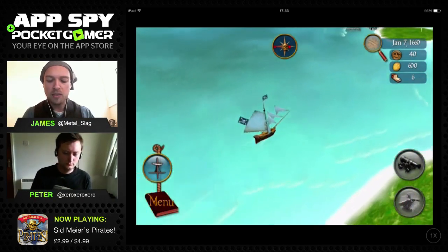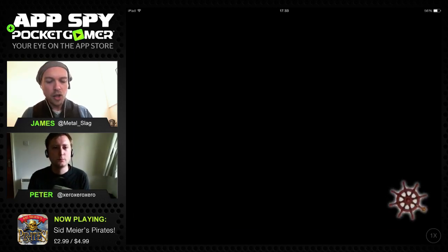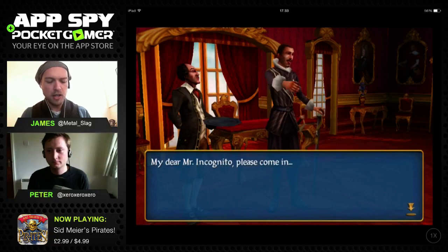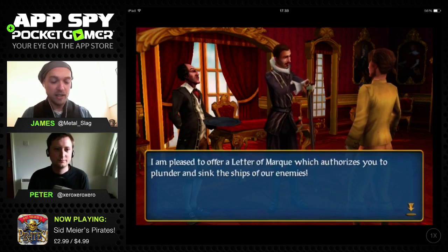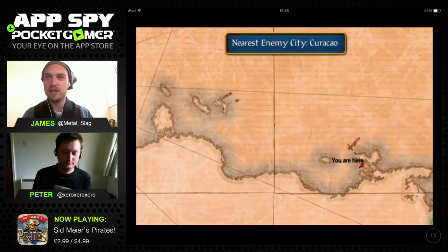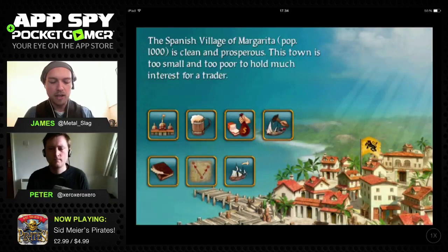I've sailed into Port Cumana and now set sail for another island. I can choose to enter or move around areas. I've tapped into the Spanish village of Margarita - it's clean and prosperous but too small and too poor to hold much interest from a trader. A menu option says they're at war with the English, French and Dutch, and offers a letter of marque authorizing me to plunder and sink enemy ships. The nearest enemy city is Krakow.